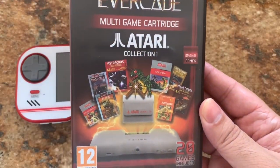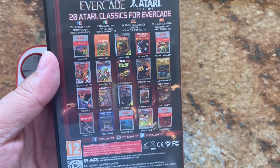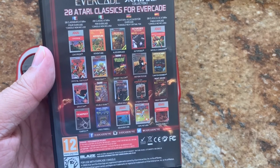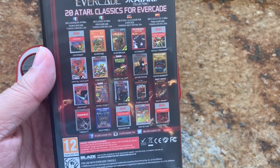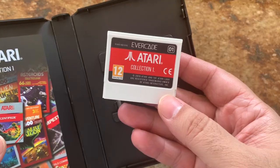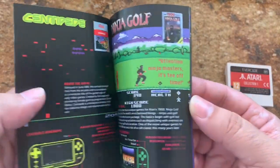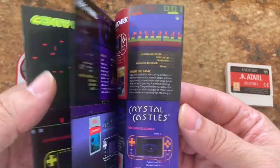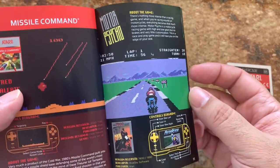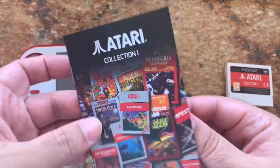So it's Atari Collection 1, this has 20 games included, and they include the likes of Centipede, Adventure, Asteroids, Missile Command, Tempest, Ninja Golf, Desert Falcon, and Yards Return. And like all the other ones, you get a nice manual with it. It gives you some background on the games that are included, and the controls for each one.